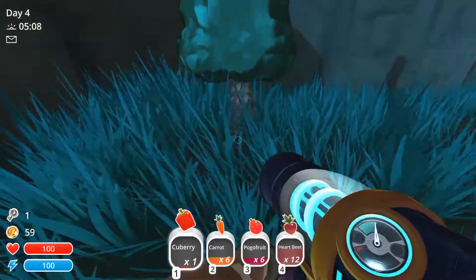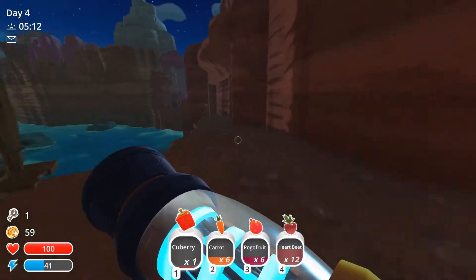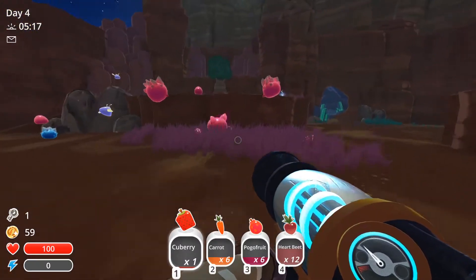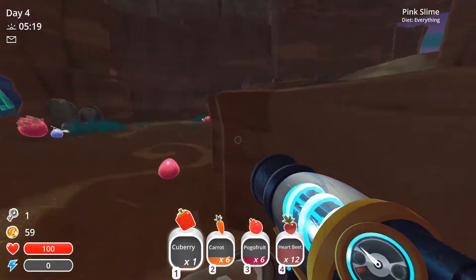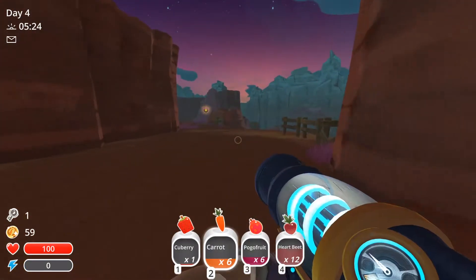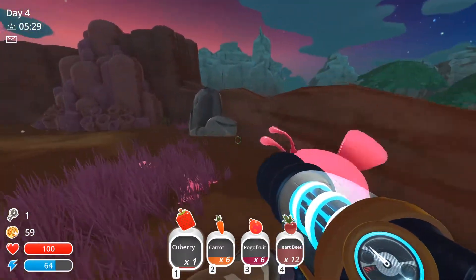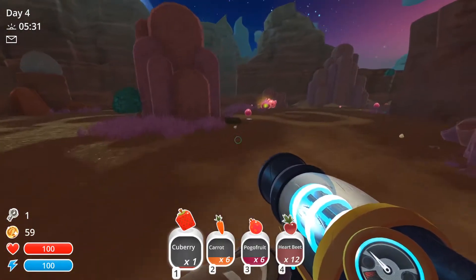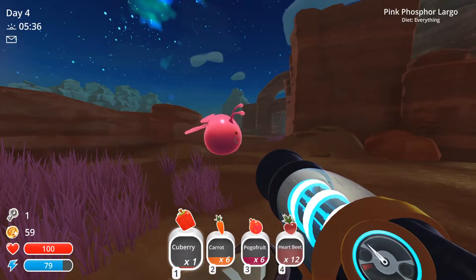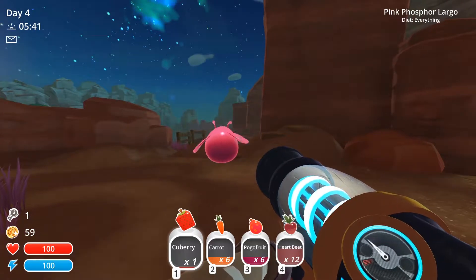Nothing too important, but we did get the key, so we can actually open a new area and hopefully get some new slimes. That sounds like a plan. Let's head back around to this side and see if we can get some phosphorus plorts. Then I think next episode we'll try and open up an area. Did all the guys disappear already? So did these guys survive in the day? I didn't think that they did, but they might. Should we wait until 6 o'clock and see if they disappear?